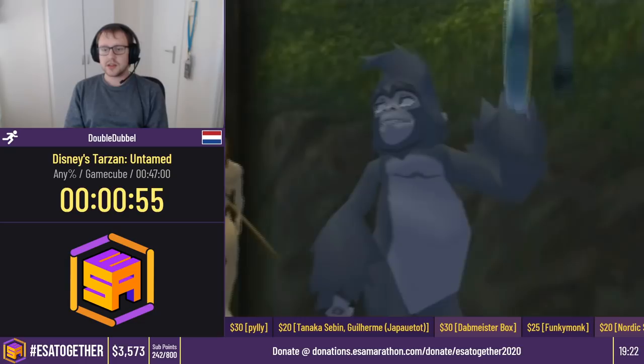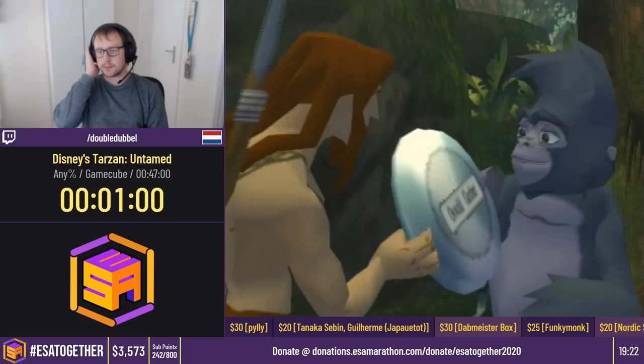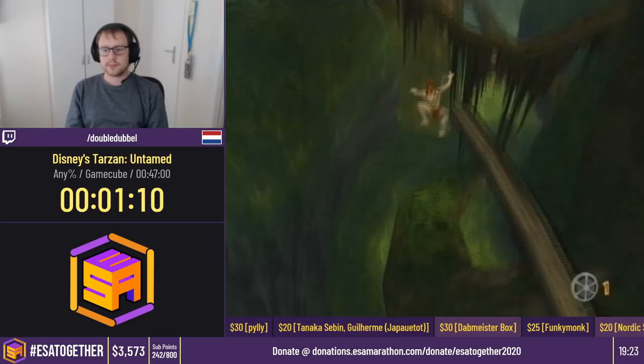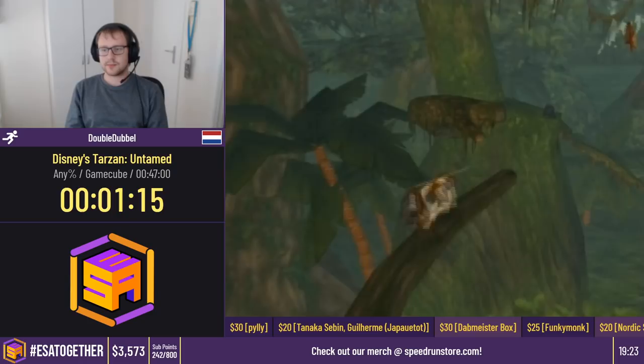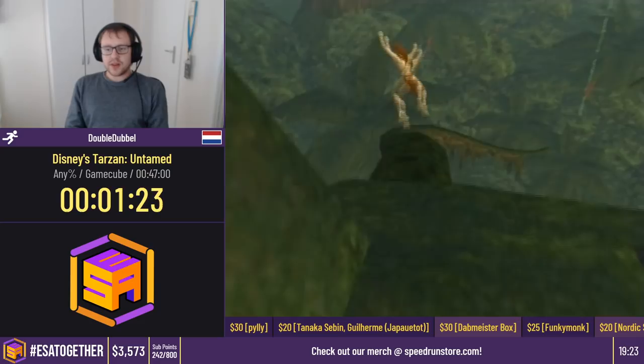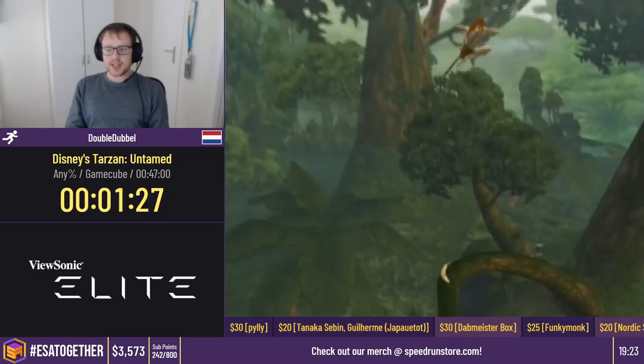Here's an unskippable cutscene. While we have the cutscene, a quick donation from InfinityGene — $5 from him with the message: 'sending this $5 towards the great cause, best of luck on the Tarzan run.' Thank you very much for the generous donation — or 'generation,' as I accidentally called it. That's what generation means now.